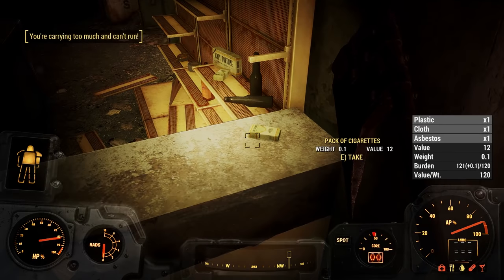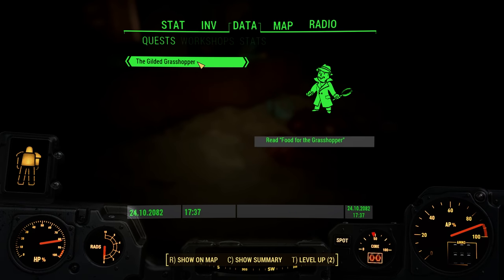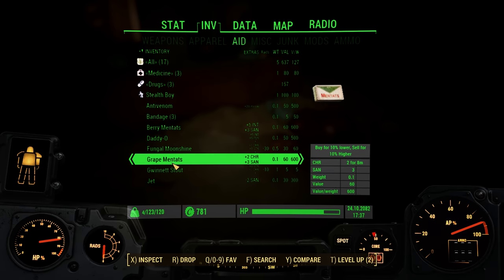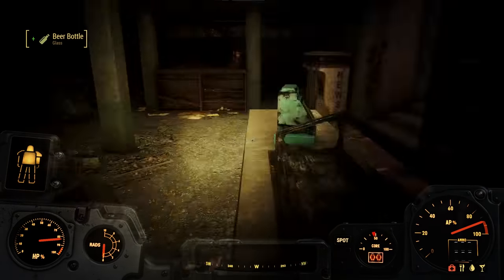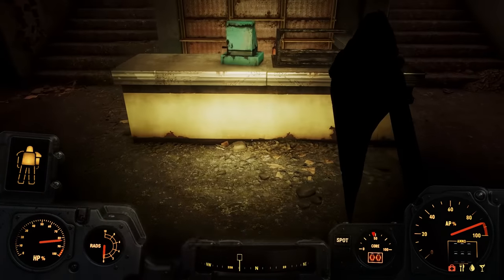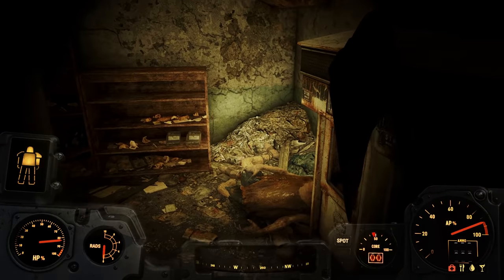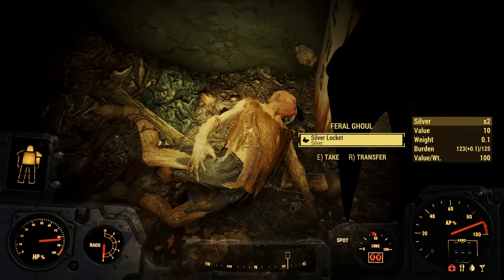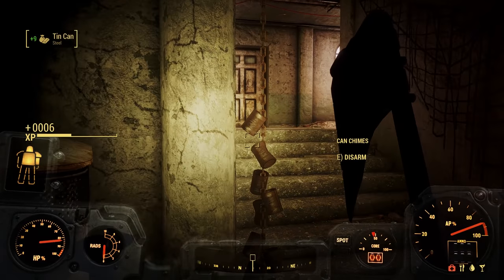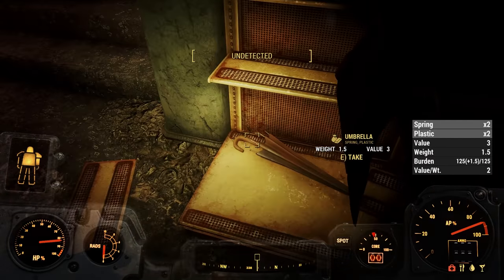Gotta be careful around here — there could very well be mines or stuff. Get some more booze going for more carry weight. Tin cans are a pretty good source of steel. Got some Fancy Lad Snack Cakes — that'll help with the hunger. And we're carrying too much.